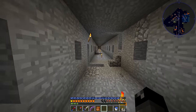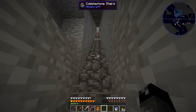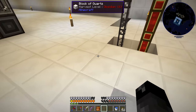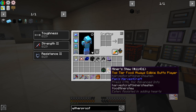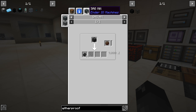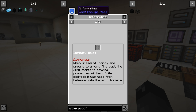If you take nine grains of infinity you can turn them into an infinity block, and if you put that through the SAG mill you get nine infinity back plus some infinity dust, which is useless. You can take nine infinity dust and put them into a compressed infinity dust block. Through the SAG mill that gives you nine grains of infinity back plus infinity dust. The infinity dust can't be combined back into anything useful.